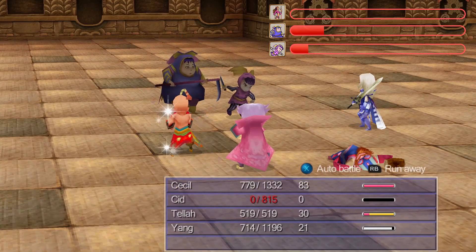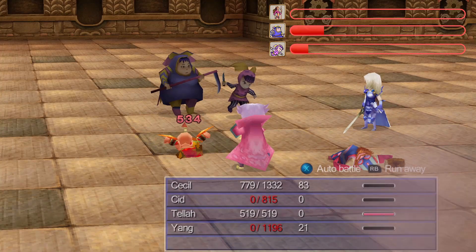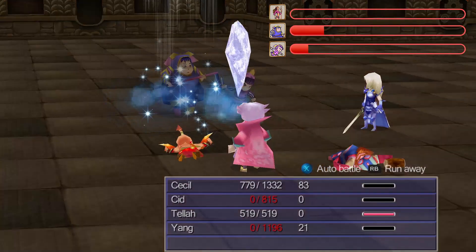Cecil will then kill Yang to take his experience — oh. Yang will kill himself to give away the experience — Yang, stop missing! Cecil will kill Yang to take all of his experience, while Tela uses a double Flare on both sisters.